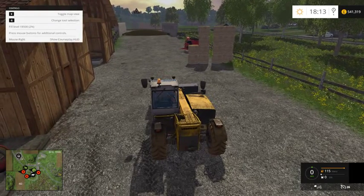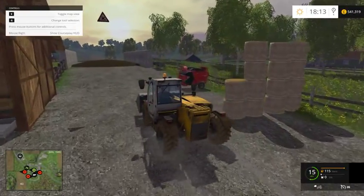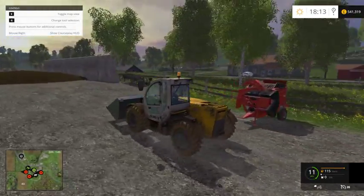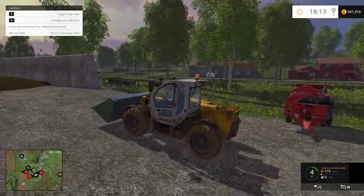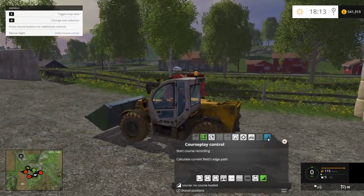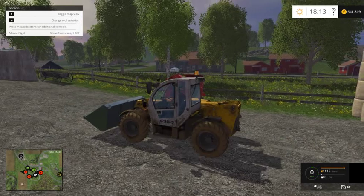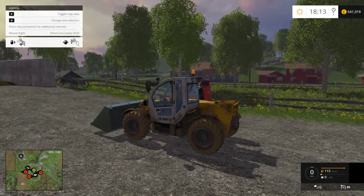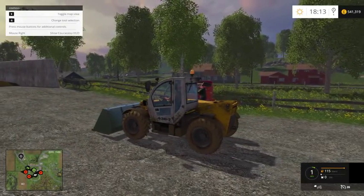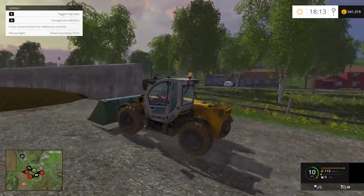Some things we need to do first - I'll just drive up to it and show you. Because it's got a bit of a slope, what we have to do is set the shovel positions. As you can see there, there's a bit of a slope. So what we need to do is set the position of the shovel that we need it to be, and test it and drive it to make sure it clears it.